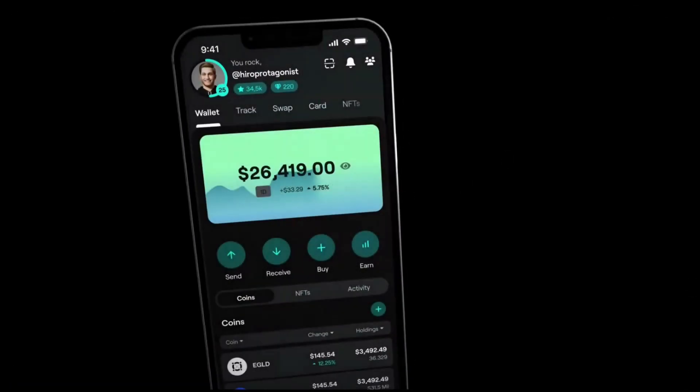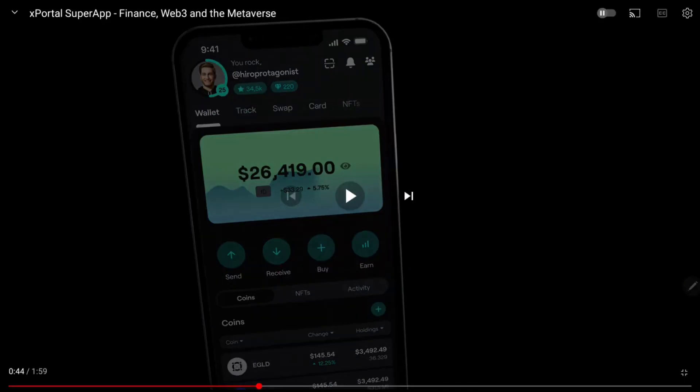Now let's discuss the wallet dashboard. You can see your portfolio value, and below you can see the coins that you own. There are four big buttons here: to send and receive crypto, to buy eGLD, and an Earn button — if you click this, you will be able to stake your eGLD with different staking agencies and earn an APR of something like 9.5%, which is pretty good — at least better than what a bank can give you. In this wallet section you can also see your NFTs, and in the Activity section you can see the transactions you made.